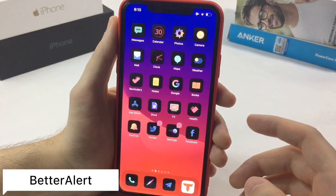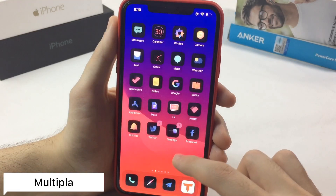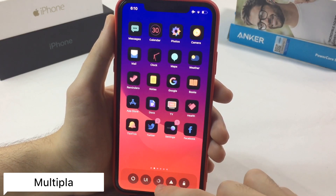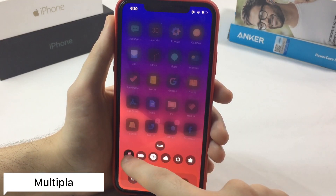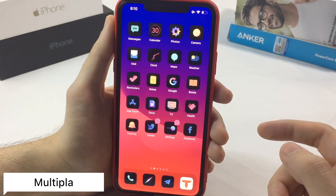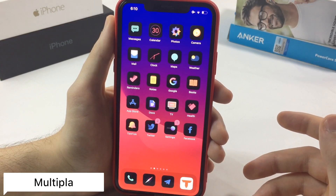The next tweak is called Multiplay. Multiplay will give you a new look to your dock. As you can see there are elements now, and you can change it to show music — you have the music now at the bottom. You can return to the normal dock just by holding and swiping up and choosing whatever you want.